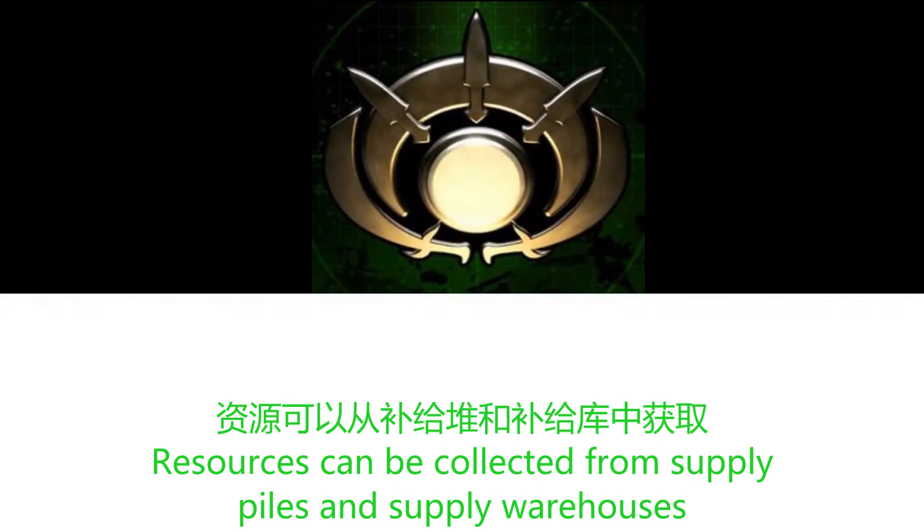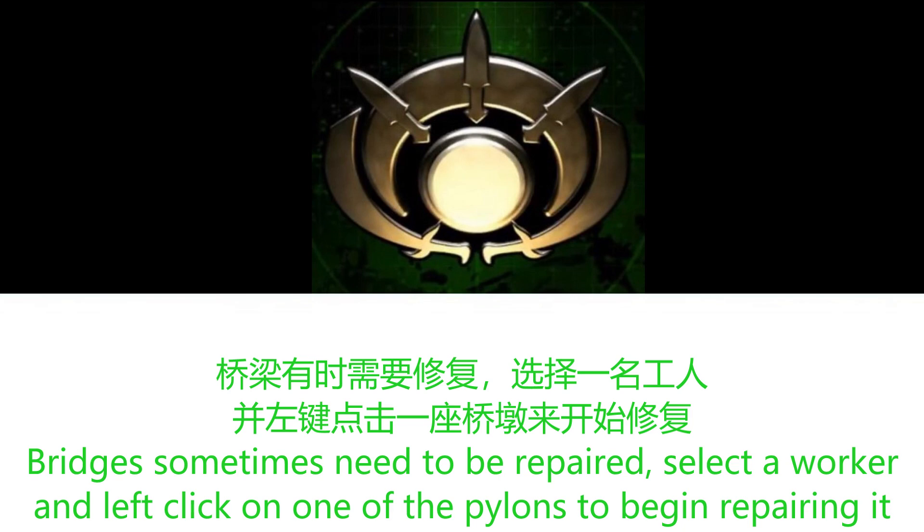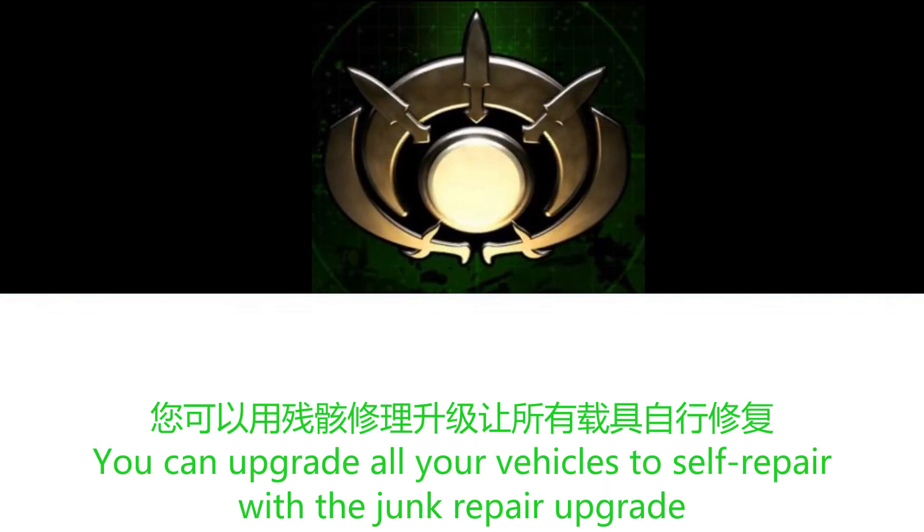Resources can be collected from supply piles and supply warehouses. The supplies gathered from these sources can be used to train troops, build structures, and assemble vehicles. Bridges sometimes need to be repaired — select a worker and left-click on one of the pylons to begin repairing it. Vehicles can be repaired at the war factory. Infantry can be healed at the barracks. You can upgrade all your vehicles to self-repair with a junk repair upgrade.